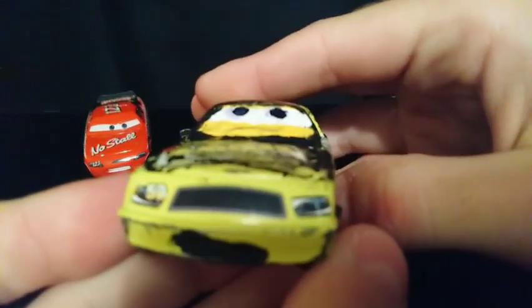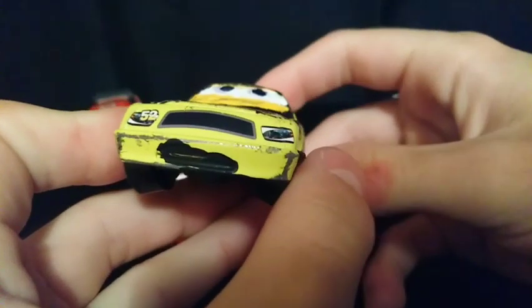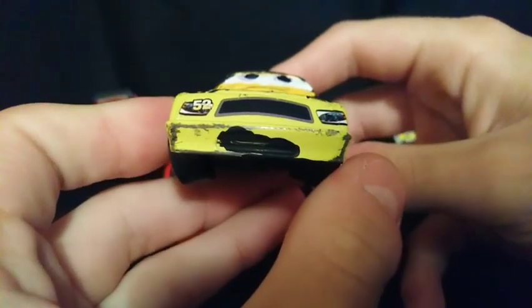Moving on to Claude Scruggs, I did a similar thing with the eyes and the expression — I painted over them so he looks like he's looking upward, or rather upside down. I also painted over his mouth because his normal expression just didn't look scared enough.